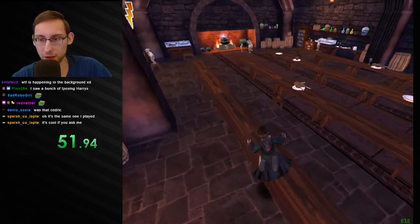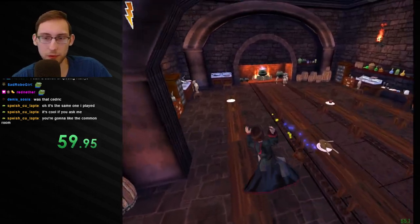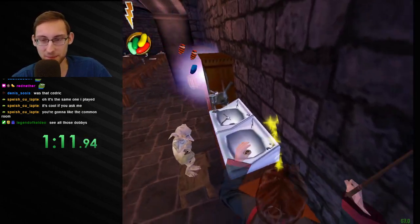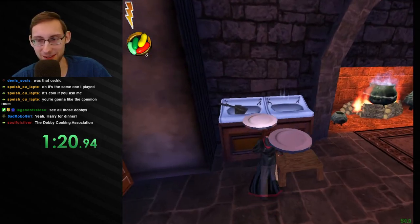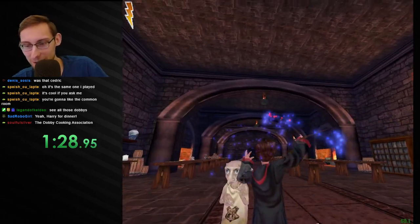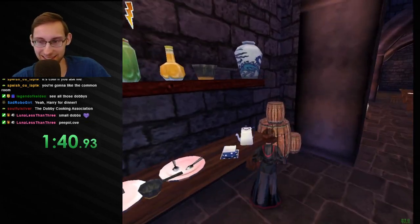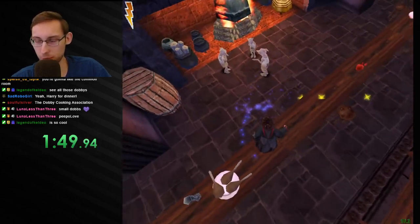Oh my god, it actually has automatically moving plates! It's my own magical Roomba. It's Dobby! Hello Dobby, you shouldn't even be working here yet — what are you doing here? Surely this is illegal. He's washing the dishes. Yeah, there's a lot of Dobbys — the Dobby cooking association. There's a tiny Dobby as well, and they all have little Hogwarts crests on their clothing. This map already does not disappoint.